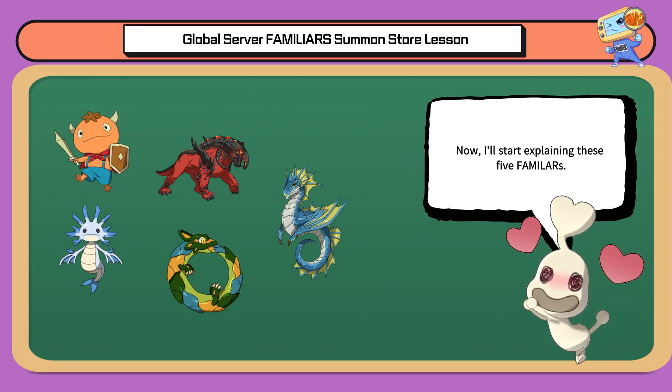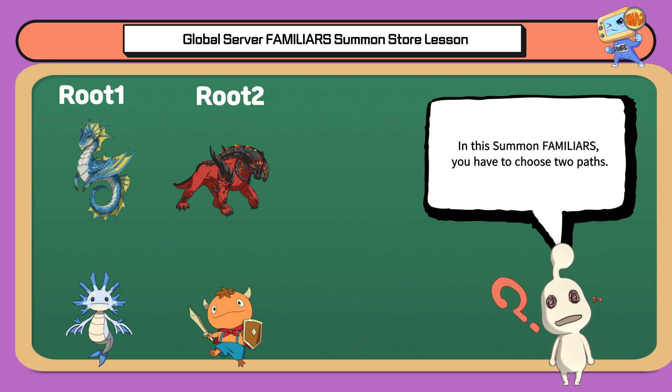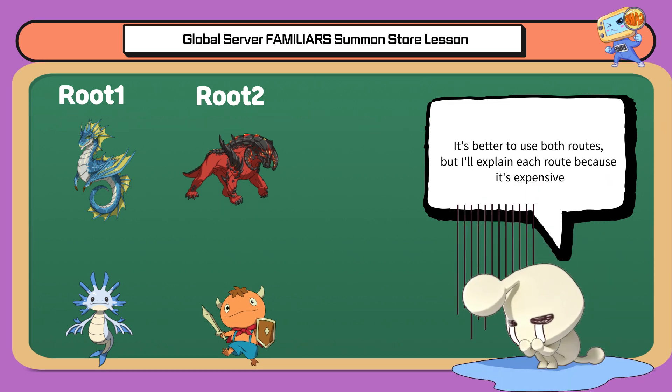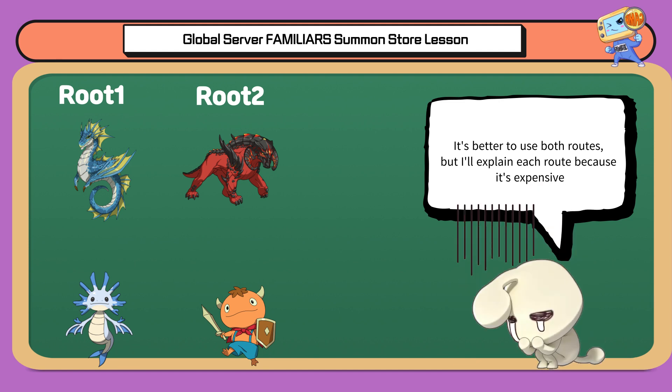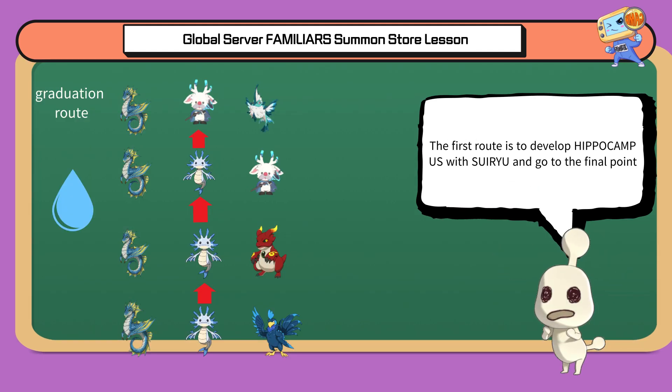Now I'll start explaining these five familiars from the summon shop. You have to choose two paths — it's better to use both routes, but I'll explain each separately since it's expensive. The first route is to develop Hippocampus with Sui or Yu and go to the final point.